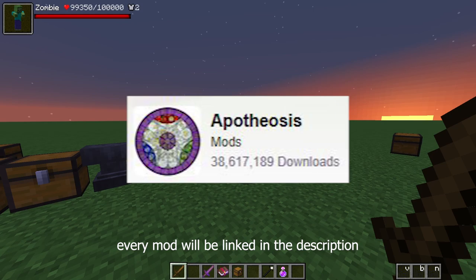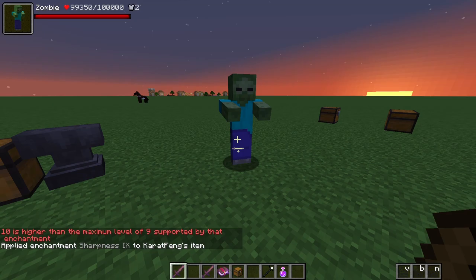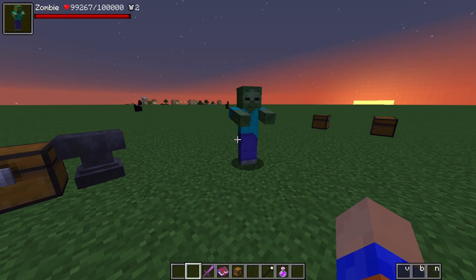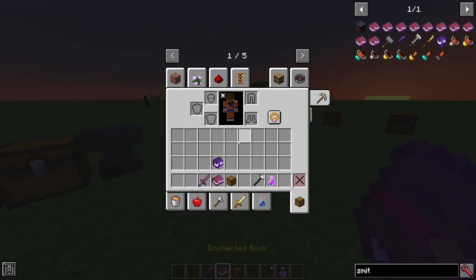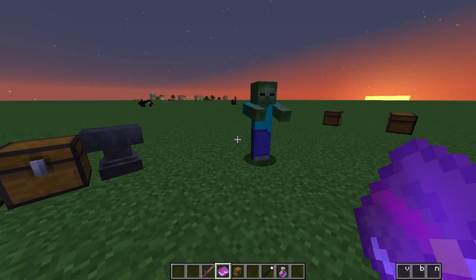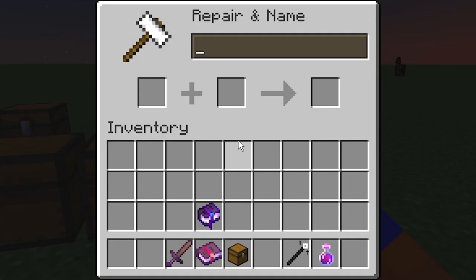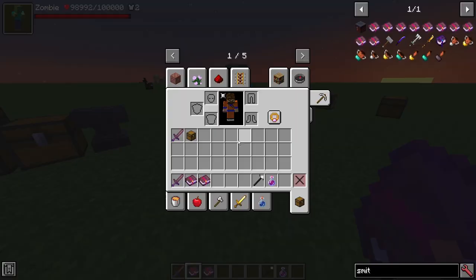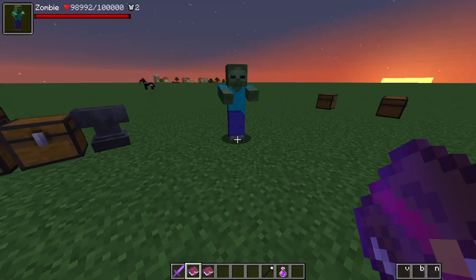But let's start to add some mods. First we're going to add Apotheosis, which increases the limit of every enchantment by 4 or 5. So now we can put Sharpness 9 on our sword — we do way more damage. We could also use Smite 10, but instead we're going to use a mod called Enigmatic Legacy. We're going to use an enchant called Slayer. It targets monsters. The sad part is that it doesn't stack with Sharpness. So now, without Strength 2, I do 21 damage, which is a lot.